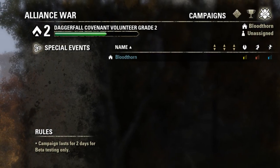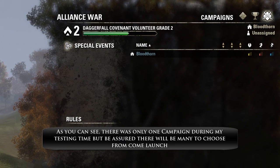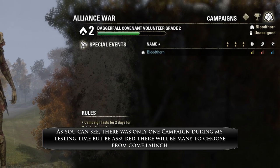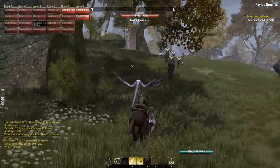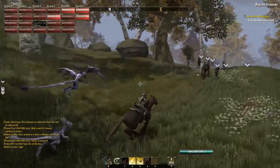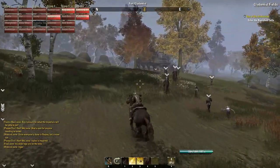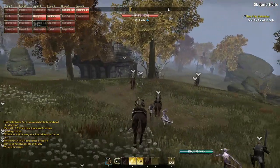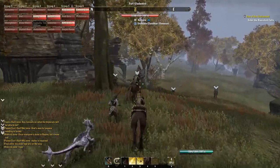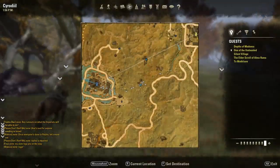Now if you're unaware, there are many versions of Cyrodiil. Think of each campaign as its own PvP server. You'll not only see your home server and guest servers, you'll also see all the servers that your friends are on. Assuming you're in the same alliance as your friends, you'll be able to party up with them and then join their campaign and fight alongside them. If you find that you enjoy your friends' campaign more than your own, you will have the option to change your home campaign at the cost of alliance points.